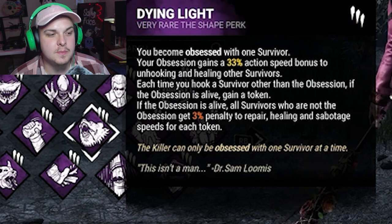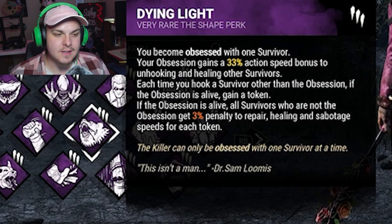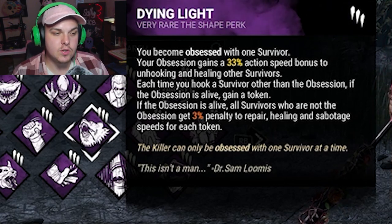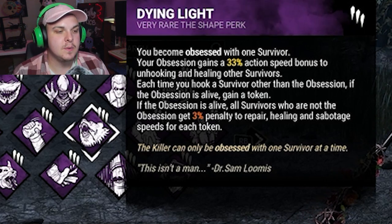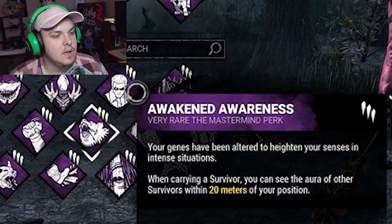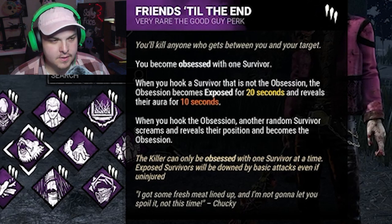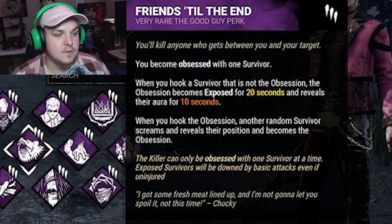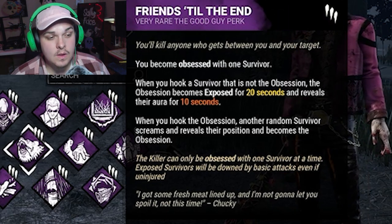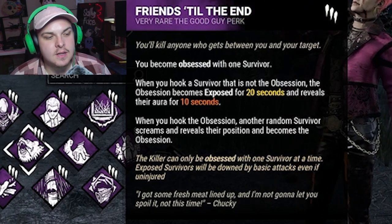Then we've got Dying Light, so the obsession gets a 33% action speed bonus to unhooking and healing. Each time we hook a survivor that's not the obsession, if the obsession is alive, we get a token. Each token does a 3% penalty to repair, healing, and sabotage for everyone else. Then Friends Till the End — when we hook a survivor that's not the obsession, the obsession becomes exposed for 20 seconds and we can see them for 10 seconds. When we hook the obsession, another random survivor screams and reveals their position, then they become the obsession.